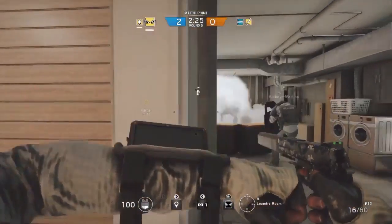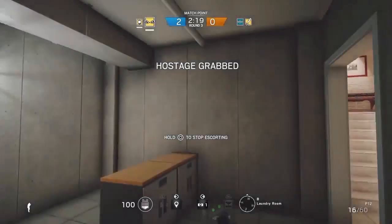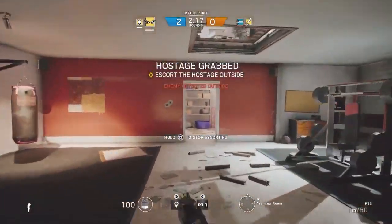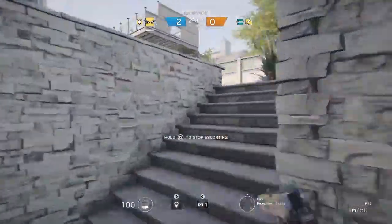On Hostage mode, you can throw a smoke grenade on the hostage — no one would dare shoot towards him. IQ, for example, could see through the smoke, grab the hostage, and run away. It's a really sneaky tactic. I've done it a couple of times and it has worked.